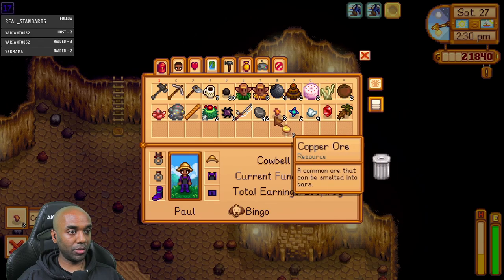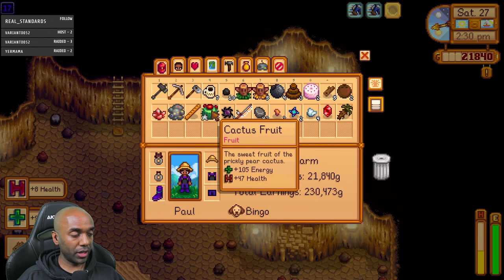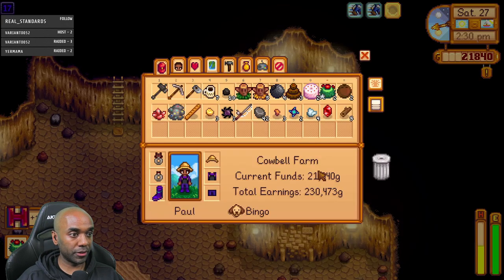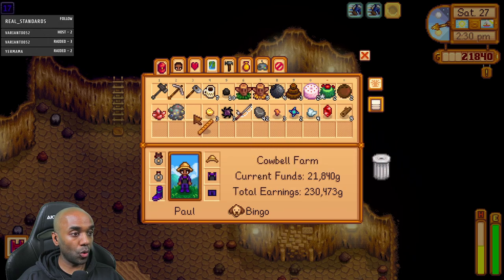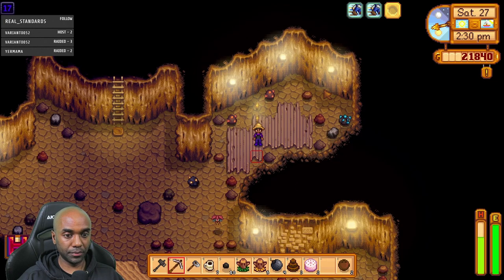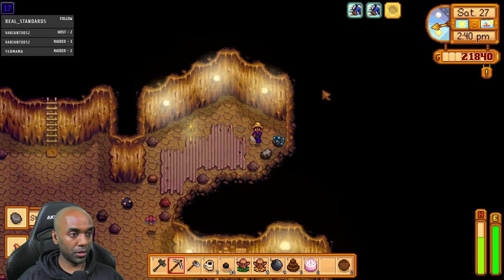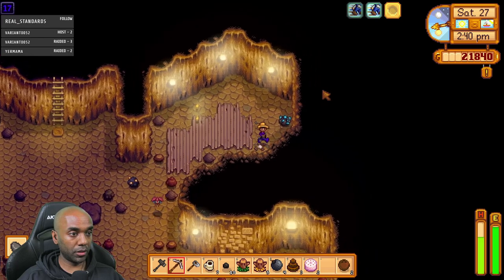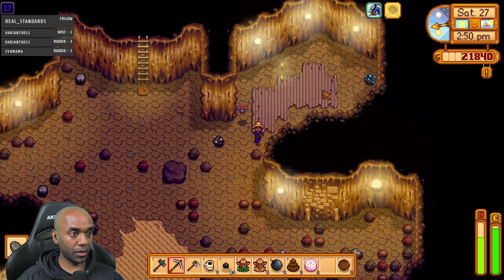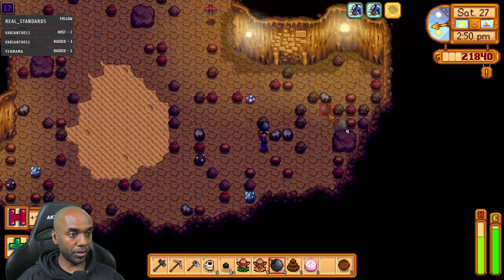My inventory is full. Let's eat the cave carrot, then cactus fruit, then the bread. I should do a little ladder check here. I need to upgrade my pickaxe. Need to get down as quickly as possible. Ladder run. My inventory is full — eat the crab cake. Coffee expired again. I'll probably burn through all of this coffee today. Got bombs — I should probably bomb something.